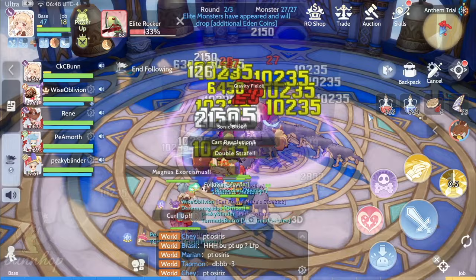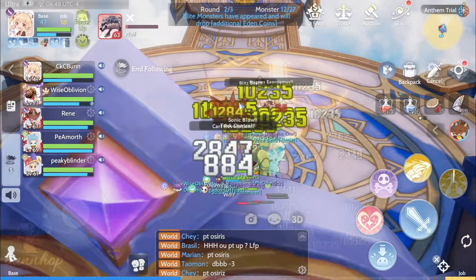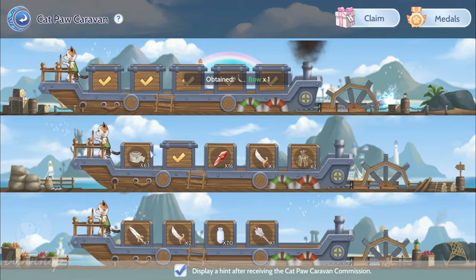There are a total of 15 daily quests in ROO, and the availability of these quests randomly change every day, except for Hazy Forest, Anthem Trial, Demon Treasure, and Catpaw Caravan, which are available every single day of the week.